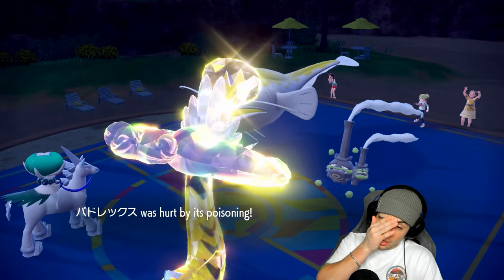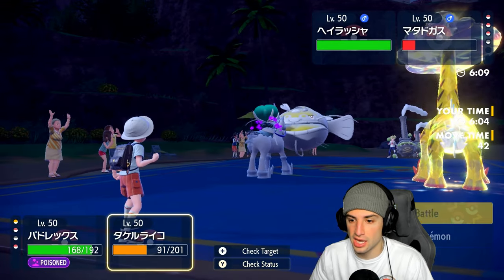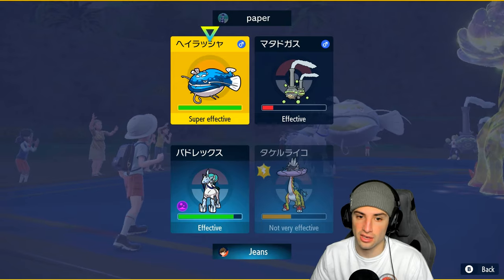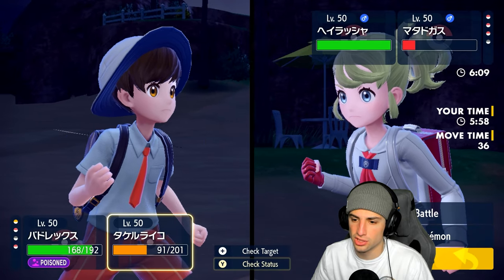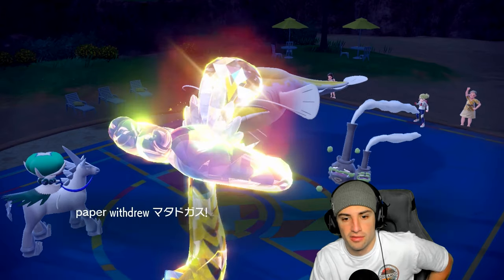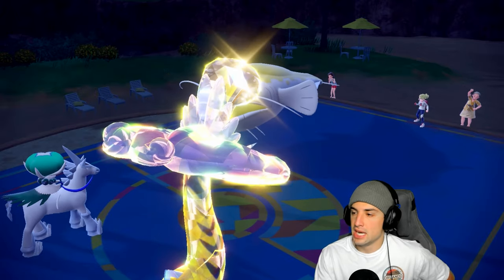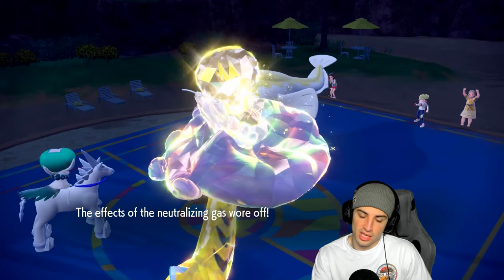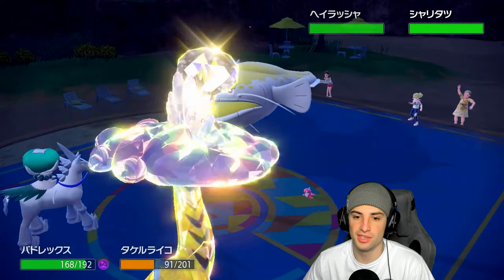I could go Thunderclap here — let's go Glacial Lance and Thunderclap. Thunderclap is smart and safe especially since Tatsugiri can give Dondozo a Commander boost to plus two, which means it outspeeds. They withdraw Weezing and out comes Tatsugiri — little sushi fish hopping into Dondozo's mouth. Neutralizing Gas is gone and the Commander boost activates.